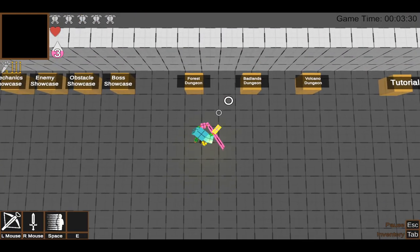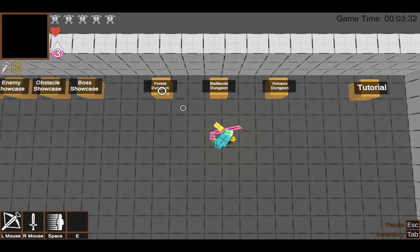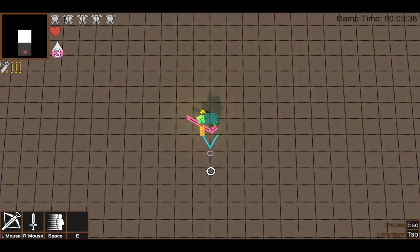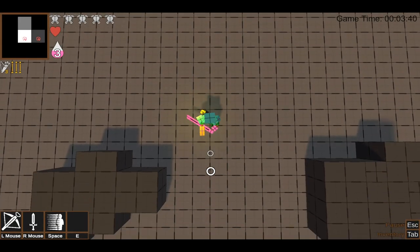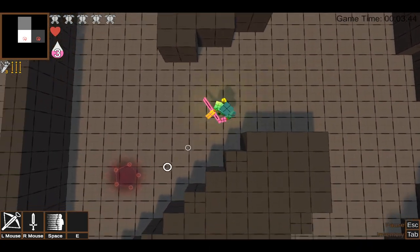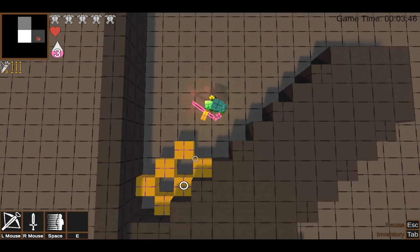Another large change to the project was shifting from an open-world model to a linear one. In our initial concept, the player would be able to explore the first dungeons in whatever order they'd like, but would always unlock the hardest dungeon last. Near the end, we decided to cut this idea. This was one of the best decisions we made. Linear design fit our scope much more readily and empowered our level designers to build meaningful setups.